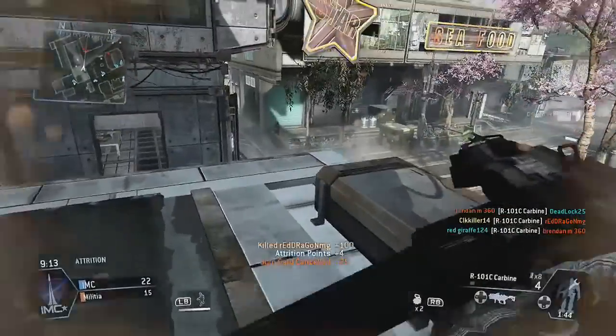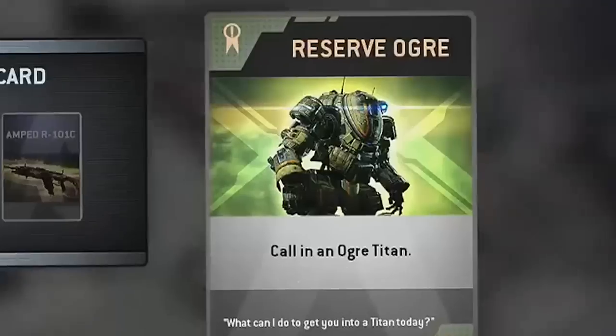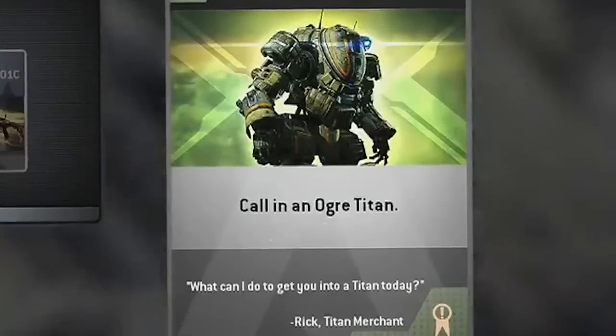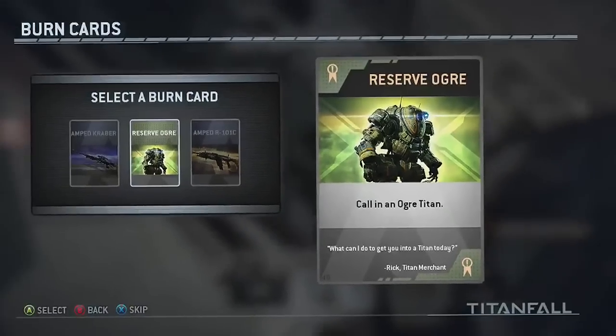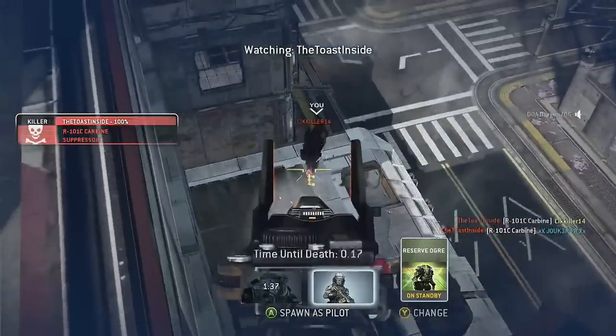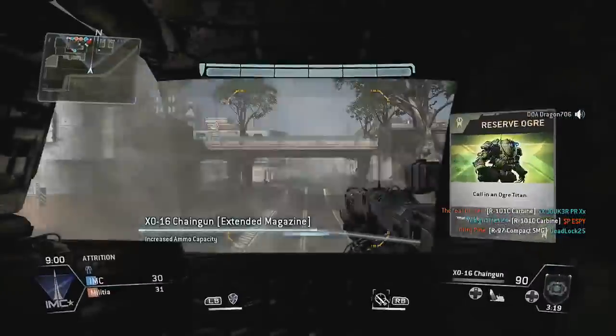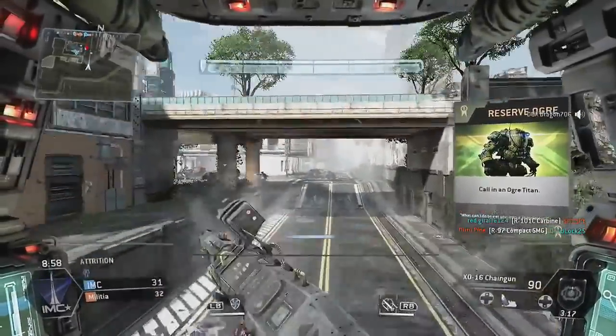To me it looks a little more clear in the Ogre, but it's really not that noticeable — maybe it's just me. If you do not know what a burn card is, I'm going to be showing you: it's called Reserve Ogre, which gives you an Ogre Titan, and that's pretty much it. I haven't gotten this one yet.